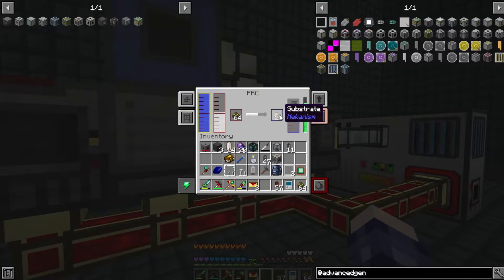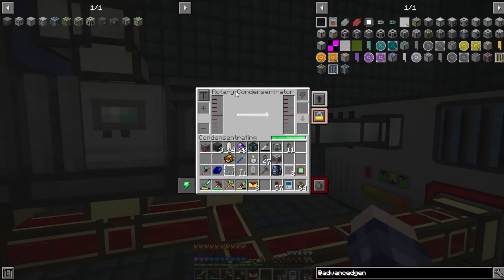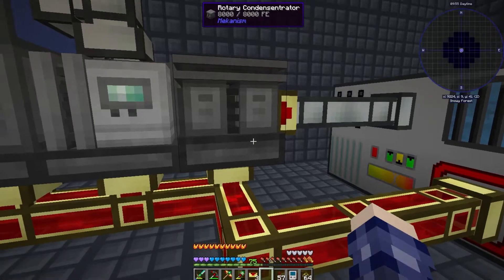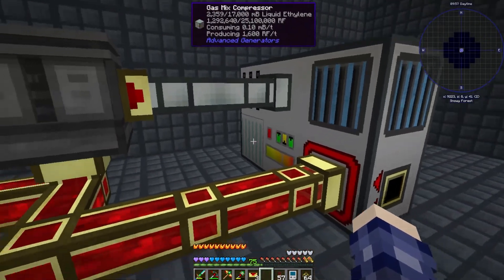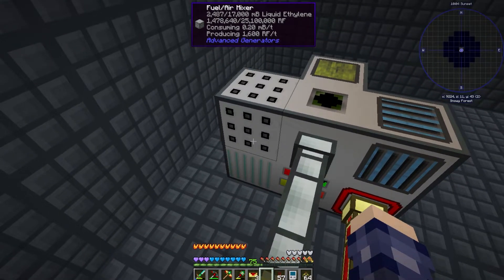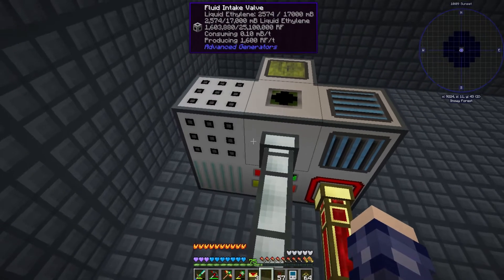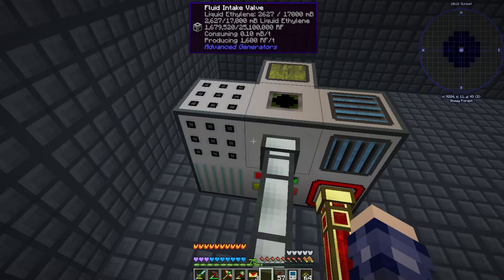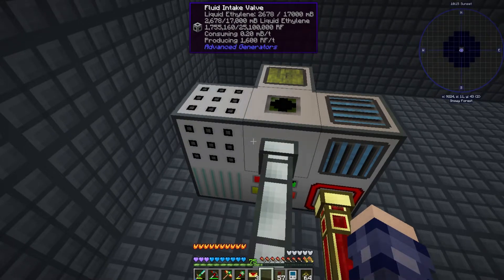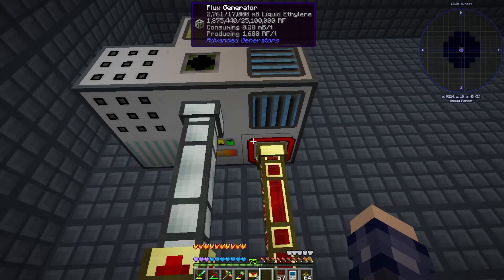We're going to have to dump the substrate out pretty soon so it stops being a problem. The ethylene then comes over into the rotary condensator to turn it from gaseous ethylene into liquid ethylene, which then pumps over into my advanced generator. Over here we have the gas mix compressor and the fuel air mixer for increased efficiency, the general controller, and the fluid intake valve. There is a gas intake valve but it doesn't appear to actually do anything for this generator.